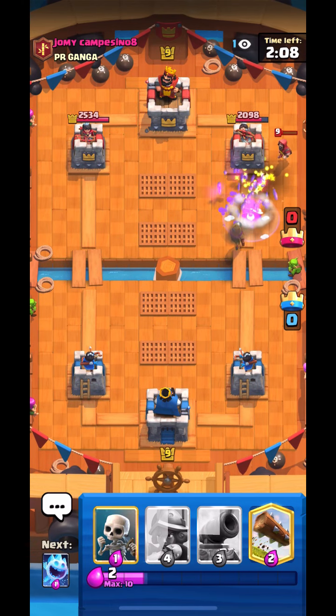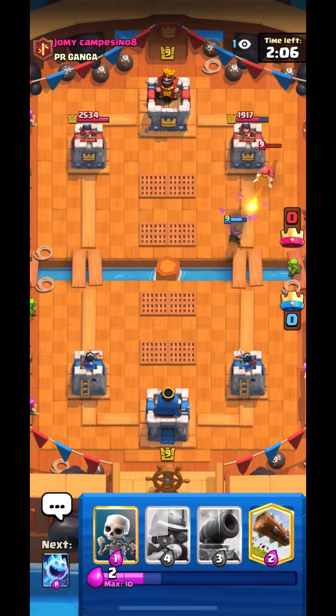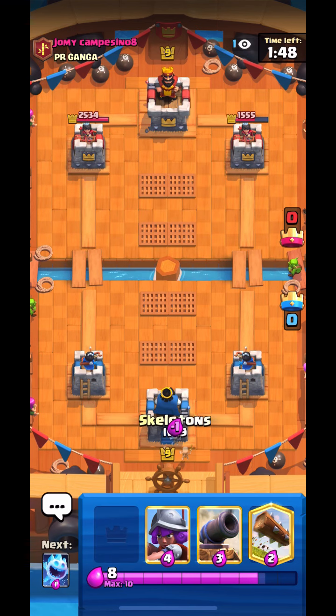My Musketeer actually logs on as well. Right here I could have logged the Wizard but there's no point. If he plays something in front of it then I'll log it, but because he didn't place anything in front of it I decided not to log it — just to save it and cycle back.